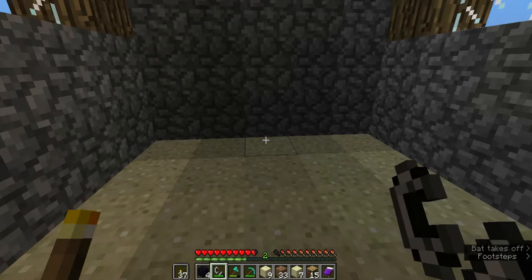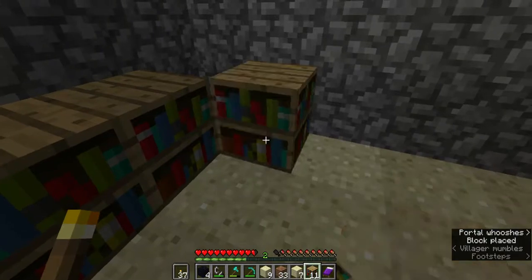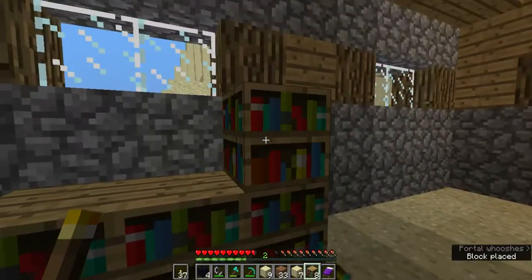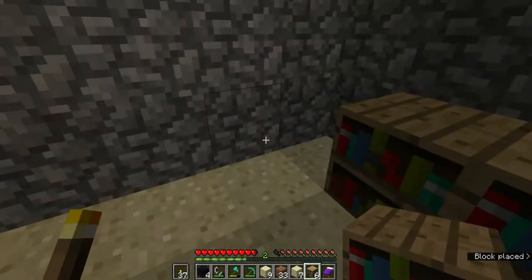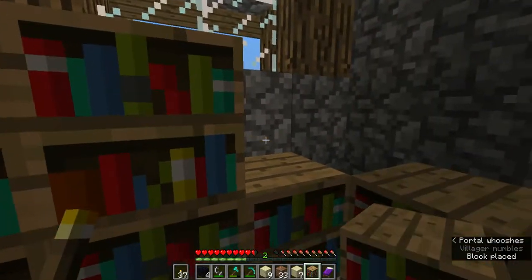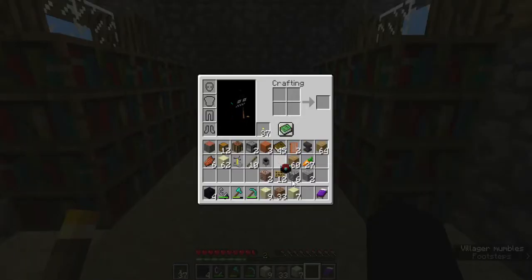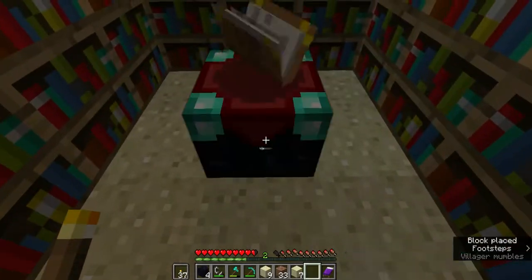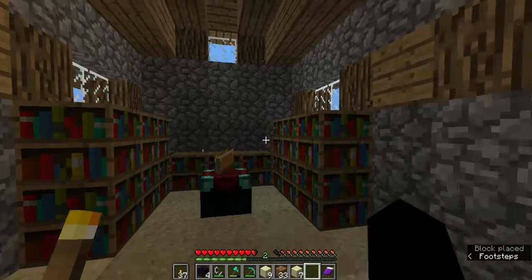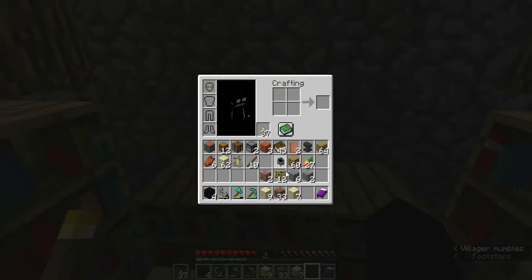Over here, that's right, that's where your bookcases are going to go for all the enchantments you could ever want. Just put them in here like that — easy peasy. And the enchantment table goes here as the final step. There's your enchantment room.